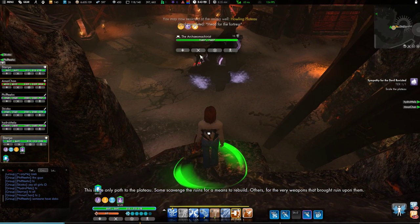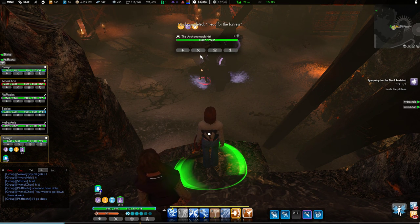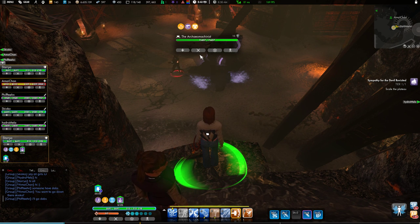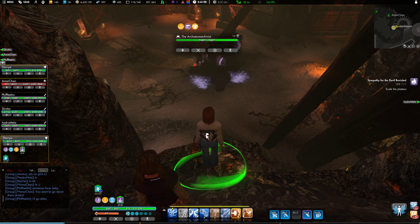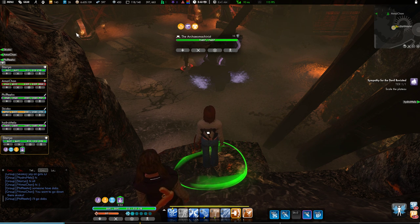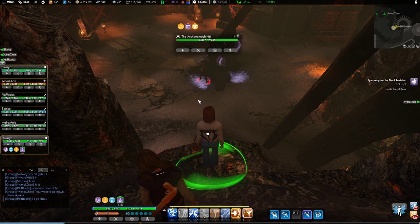Our first boss here is Archeo Machinist. If he has something that is casting, you want to impair it. He will have Ancient Artifacts, which is just going to bring down a turret with a shield on it so that it starts blasting people at random — you need to impair that. He also has Lifestrip, which is a chain lightning that does a ton of damage and could one-shot you. You can line of sight behind one of these pillars, or you can just impair it. It's probably better to just impair it.